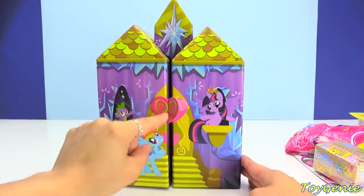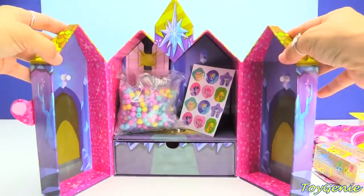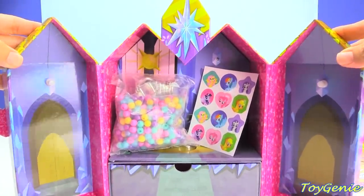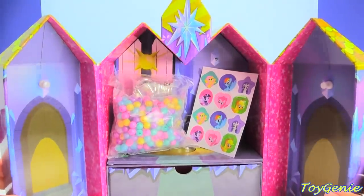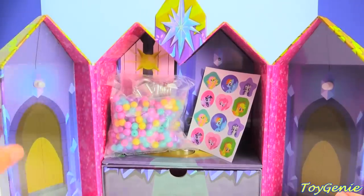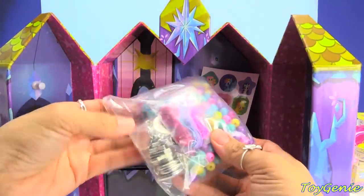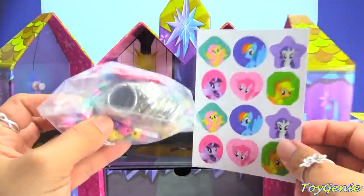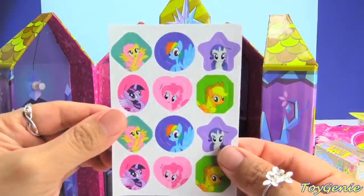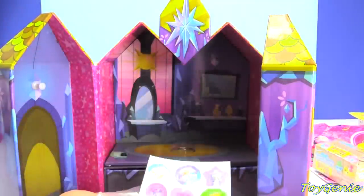It is a Velcro closure on a heart. Super awesome. Here are some pegs on either side of the doors so you can hang some necklaces. And here are some pretty, pretty beads. Oh, you can make your own necklaces. It comes with some stickers, and you can stick these stickers on the necklace. How cute is that?